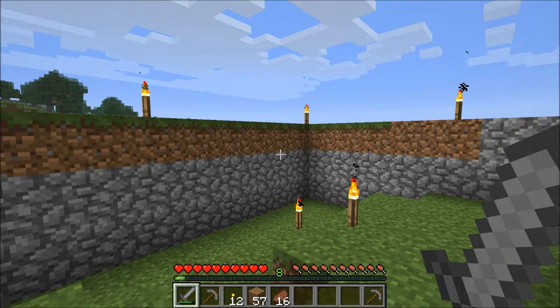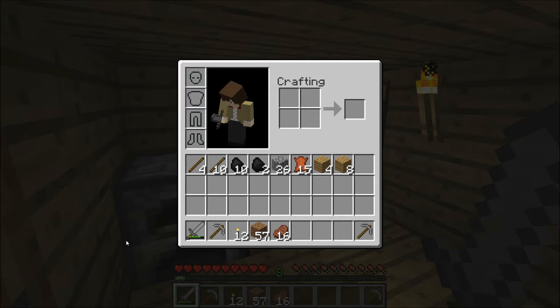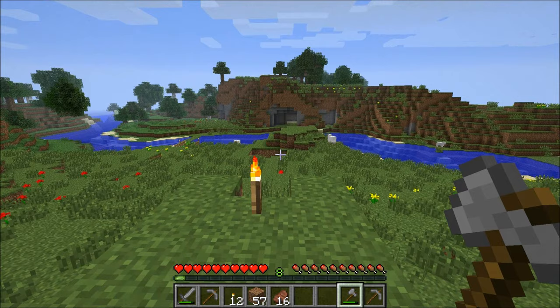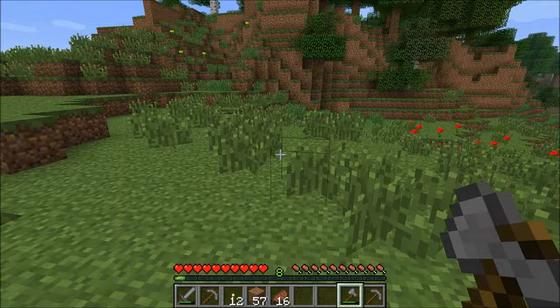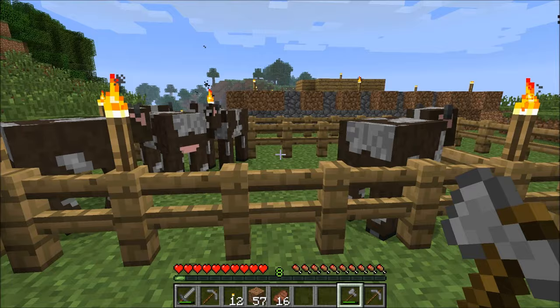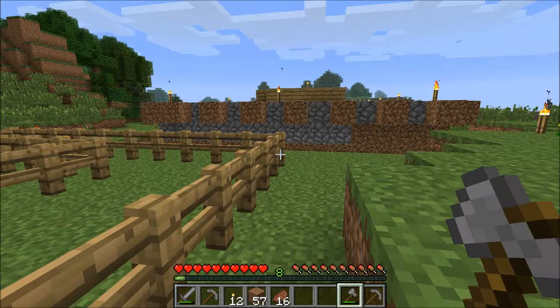First things first, before I show you about exploring and why I have all these things here, let me show you something I did very quickly. I was going to make an axe real quick, but I actually had one left over so I'm going to use it. So I had this thing with cows, and I realized it was a little too small for all the cows I'm going to want. So here's a cool trick if you want to make a bigger area without letting your cows get loose — you go over here and build a larger fence around it.